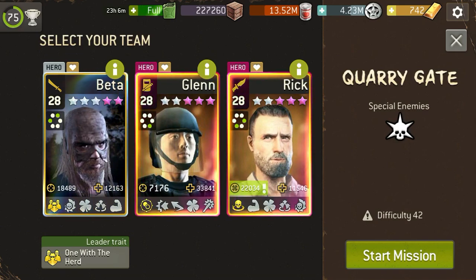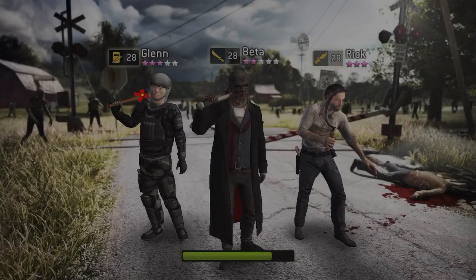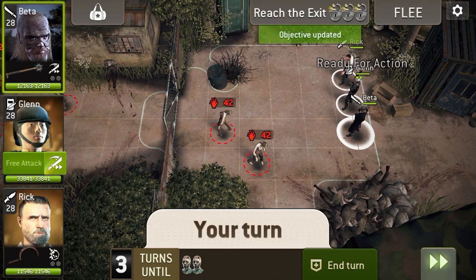Weapons aren't really important, but the festive Lucille on Glen can help out. And it doesn't have to be Rick — it can be any Scout. I'm just using it because I might end up having to kill something, but usually you don't have to.